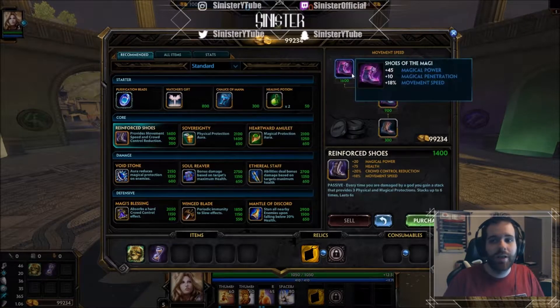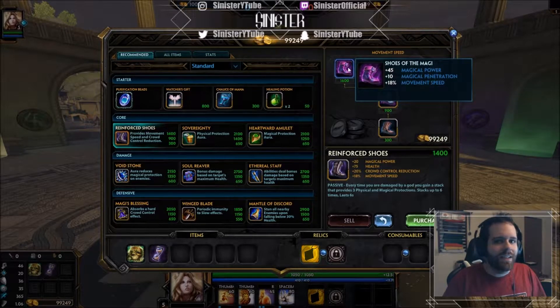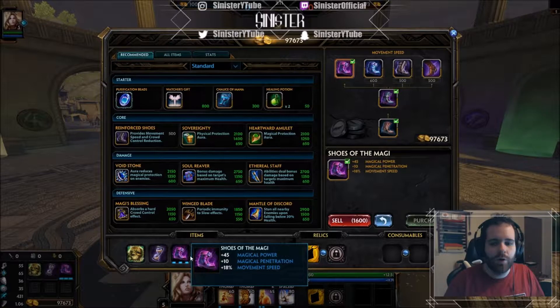For boots, you want penetration boots. A lot of people might say go cooldown boots, but this is a glass cannon — or damn near close to it — jungle build. You're going to be putting the hurt on people, so go pen boots.